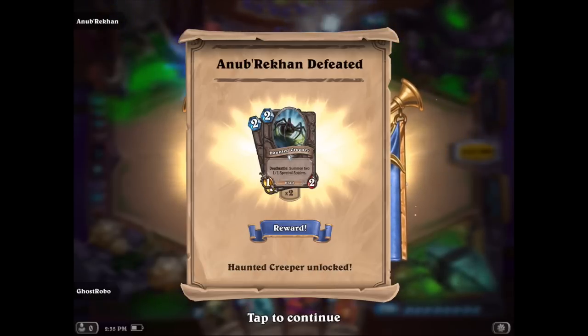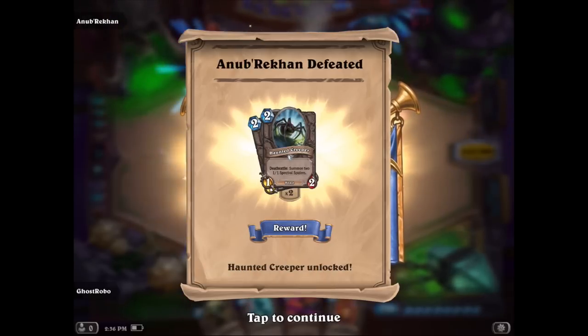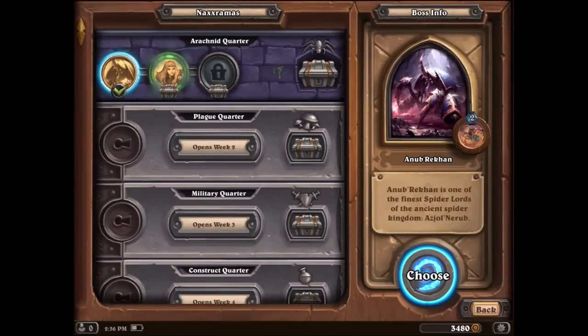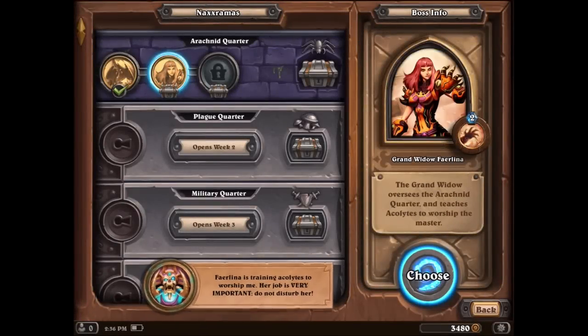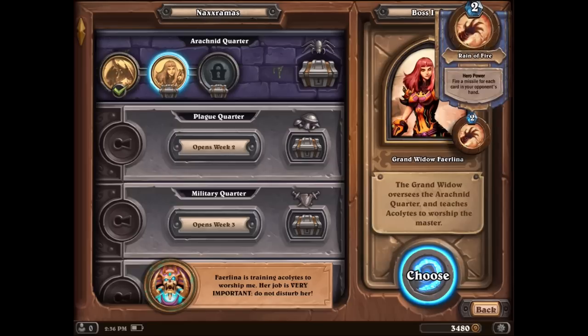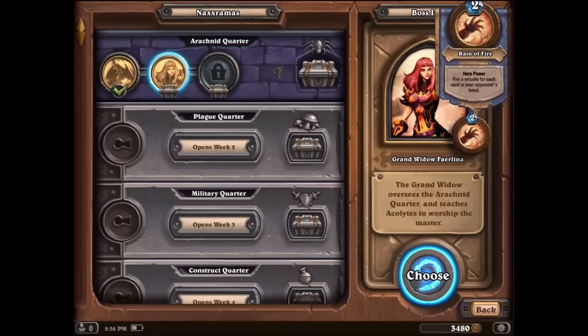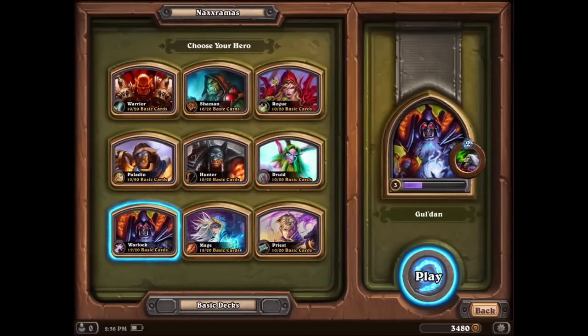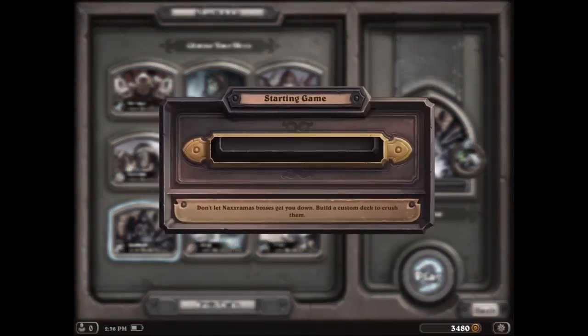Haunted Creeper — summon two 1/1 spectral spiders. We'll take him, adds to our arsenal. We're getting some cards from Naxxramas himself. And we open up — Faerlina is trading acolytes to worship me. Her job is very important, do not disturb her. Her power: fire a missile for each card in your opponent's hand. Holy meat, that's crazy. Let's go at her. Should we bring the Warlock again? I think we ride with the Warlock just because we had success, and see if we can replicate what we just did.